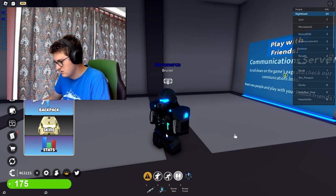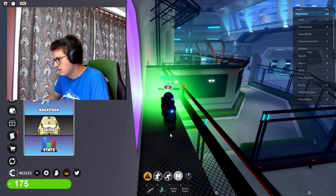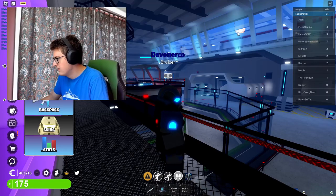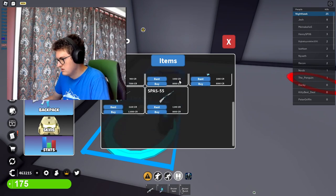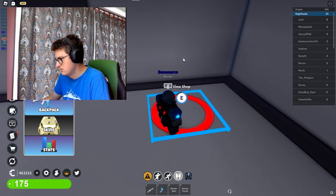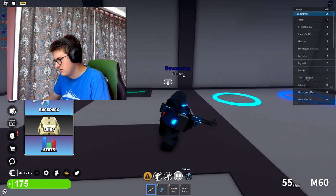I forgot how to toggle shield. Where did we spawn? Oh, it's no longer up there — I missed that place. They got a shop here, more shop, and then they got the cosmetic shop. Very cool. Anyways, I don't want to waste your time guys, so let's go.